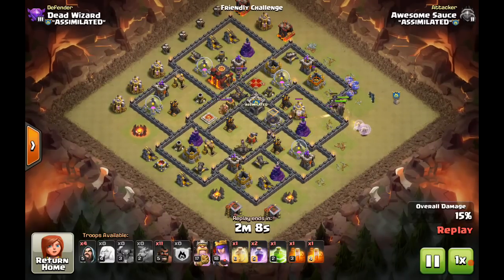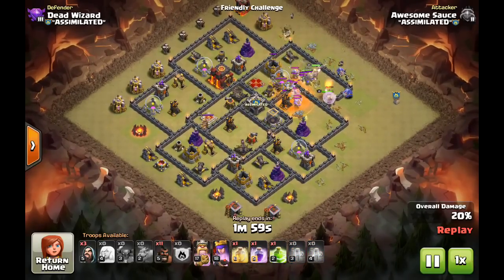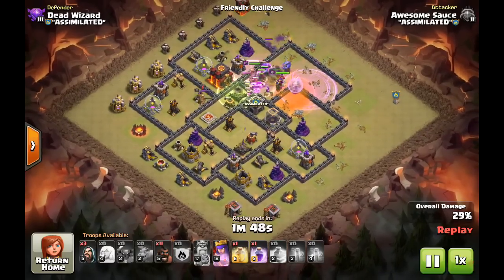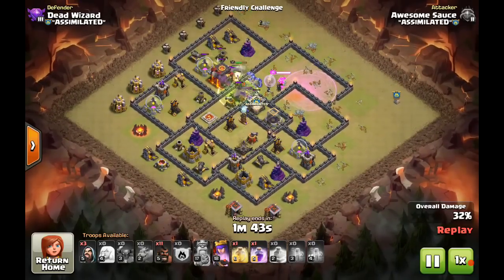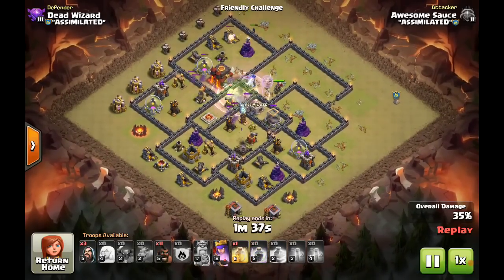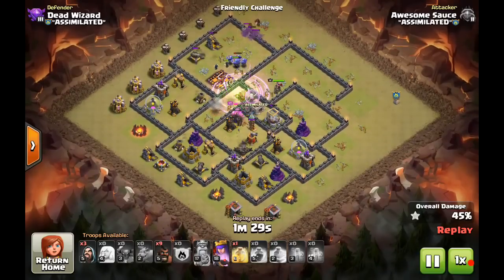Then the bowlers walk around the outside — that's what they do, and that's the downside. Maybe need to bring some wall breakers to help direct them to the inside, since they just don't want to go there. But that rage spell gets in there and takes out the air defense, allowing the healers to rage-heal all that kill squad. Everything's going into the middle — that jump spell accesses the tesla farm in the middle as well as the inferno towers. Wizards take out some of those outside buildings, and we still have the heal spell left with targeted hogs coming through to help pick off some outside buildings.